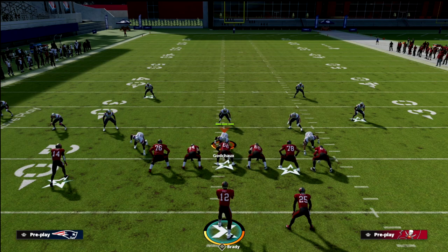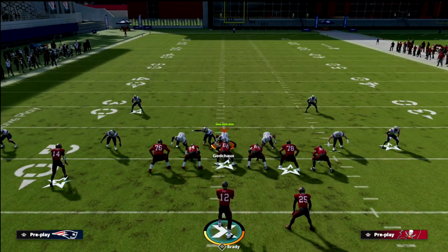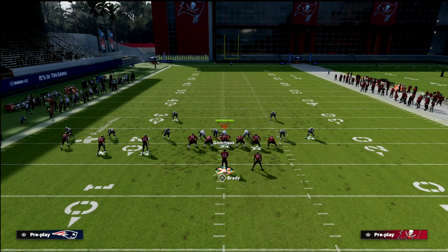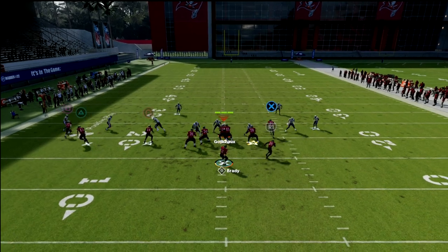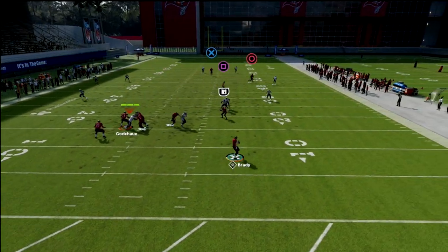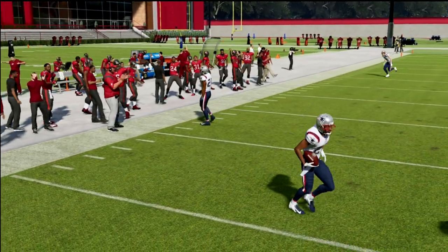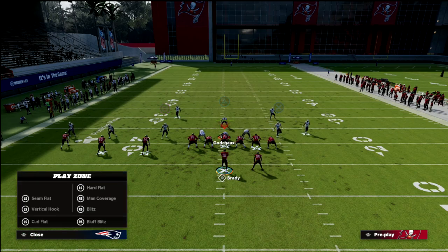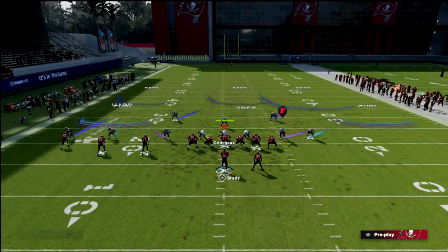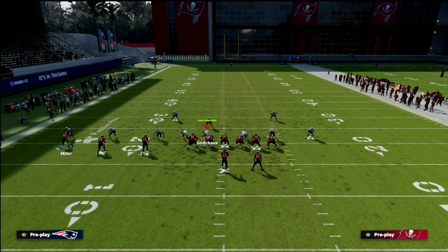The problem is that experienced defenders are going to manipulate you by playing a cover two on the right side. This is a much better coverage shell for this situation. Against the cover two with the 30-yard cloud, it plays a little bit better — you'll see the defender actually hangs with it all the way and takes it away. So we're going to show you how to get over that. On the left side, this is where X Spot comes in.